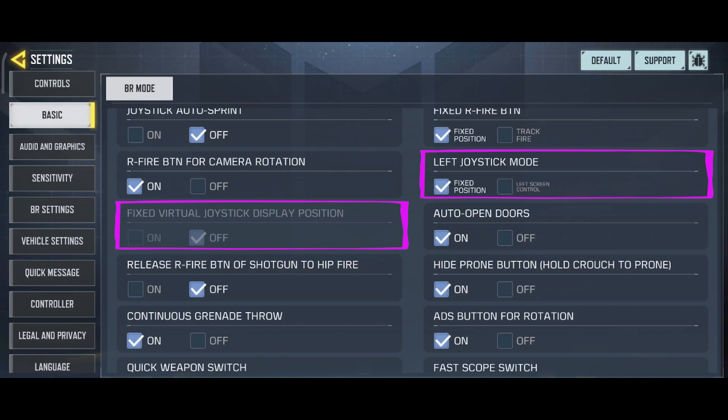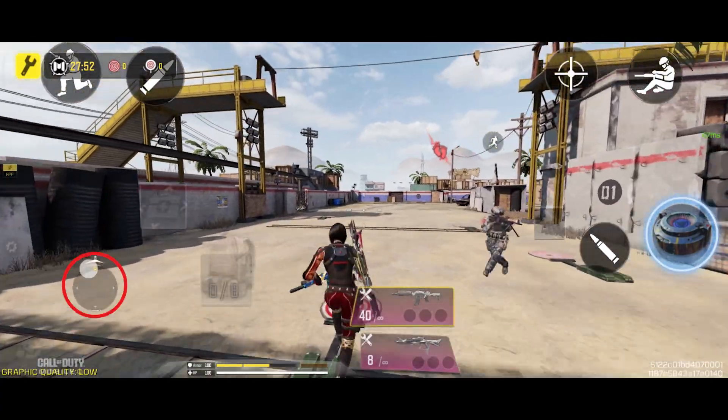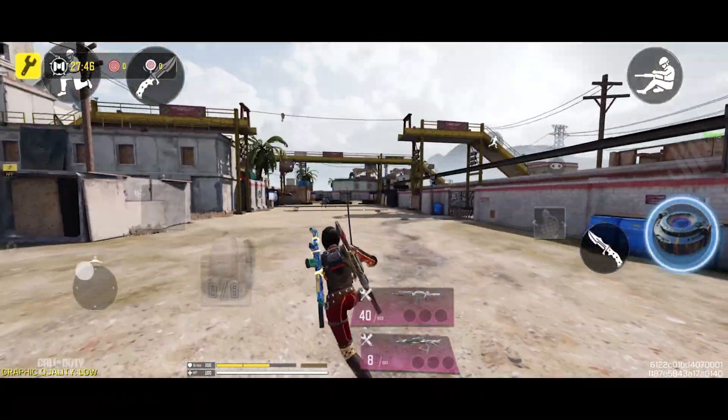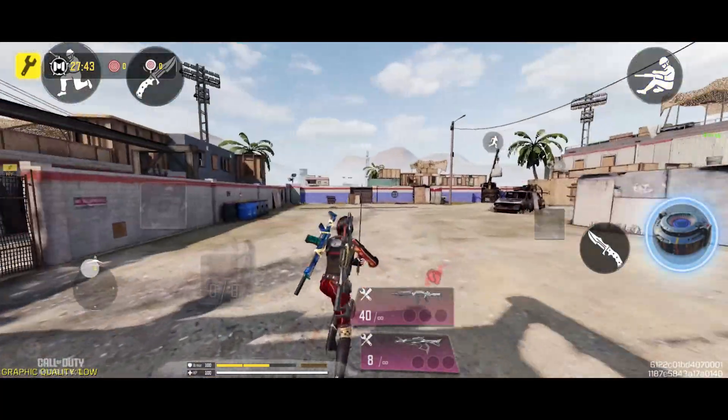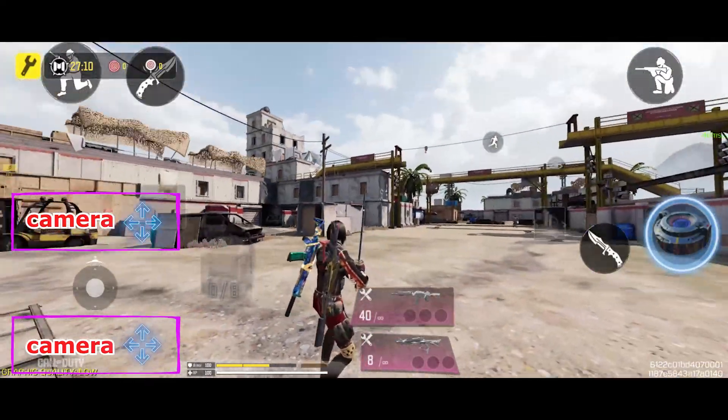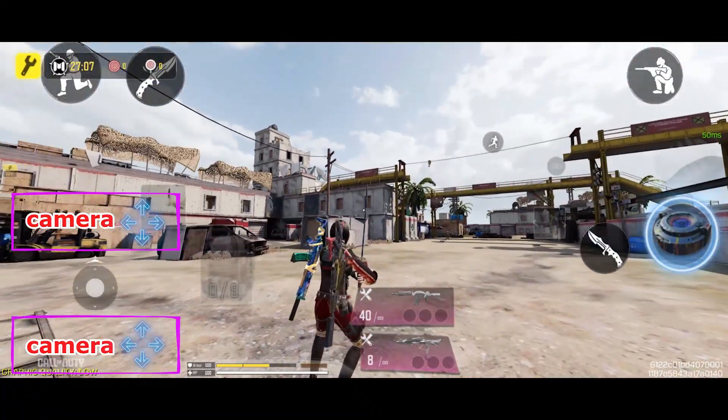Let's move on to the next option: Left Joystick Mode. This option is related to the fixed virtual joystick display position option. When we set this option to fixed position, the next option becomes disabled and we can't manipulate the joystick in any way. When this option is set to fixed position, it fixes the joystick wherever you place it on the HUD. You can only move your character by dragging your finger on that area. In this mode, you can also use the top or bottom of the joystick to move the camera sideways.